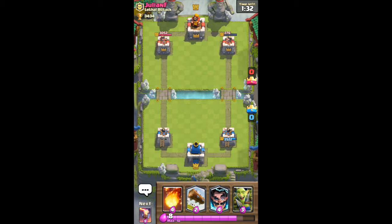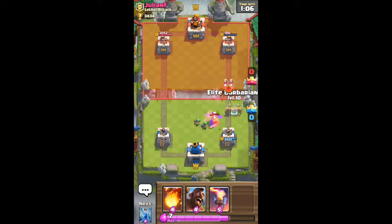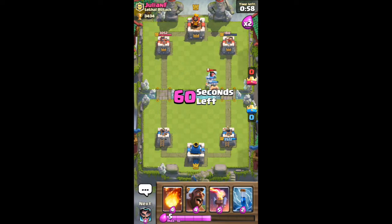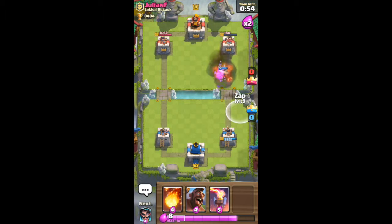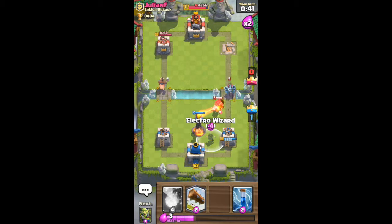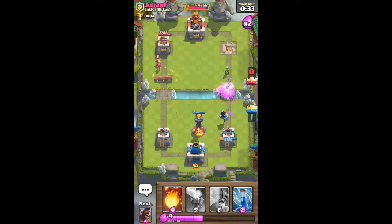With hog rider decks you typically see some defensive card like an inferno tower, cannon, or tombstone to counter troops. I'm waiting for him to show a counter — he does have elite barbs too, so he's running a hog rider cycle with elite barbs as well. His elite barb takes out our troops but we use our elite barbs to counter his and go after the ice golem. He's not using that ice golem very effectively, so we'll play everything on defense and put a little pressure on him.